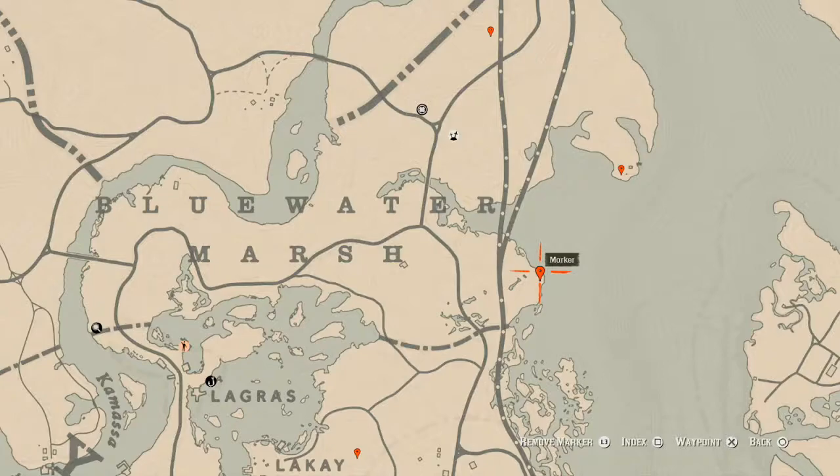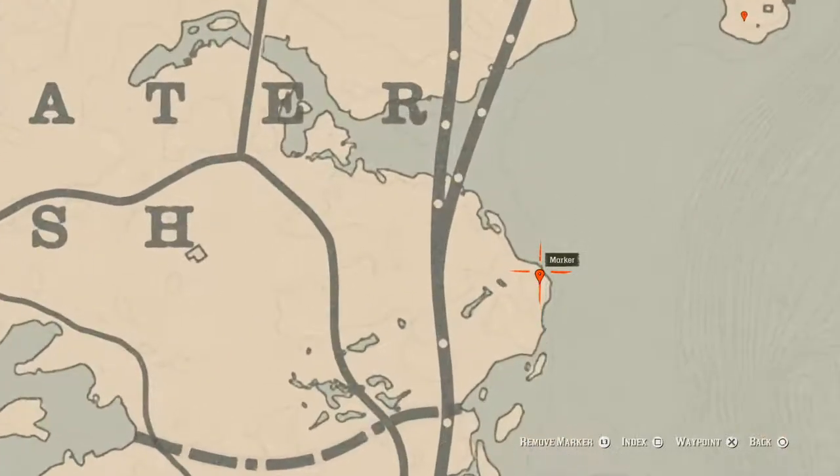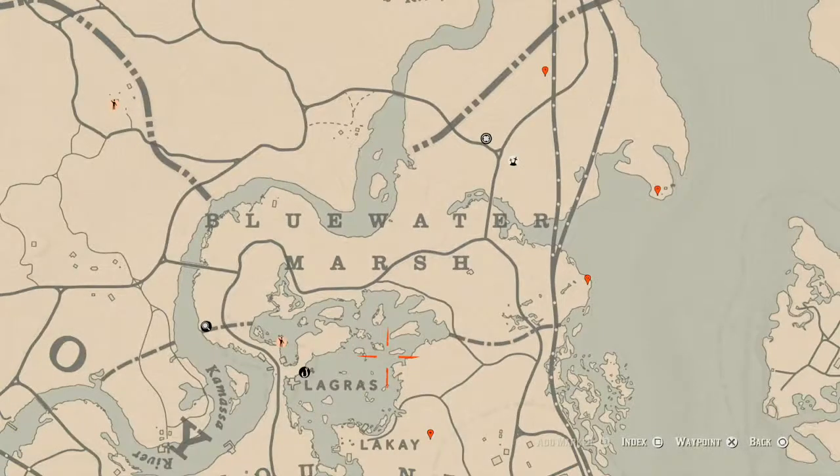Let's go to our next marker which is a fossil — it's a random fossil. I cannot tell you guys what fossil you will get, but come over here with your metal detector and that's what it is: a random fossil.